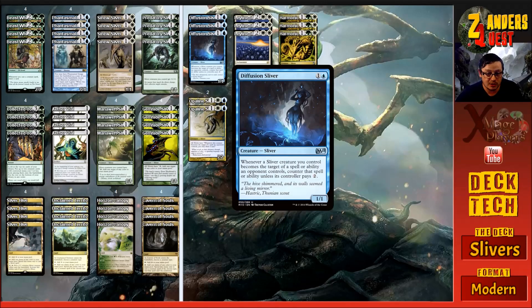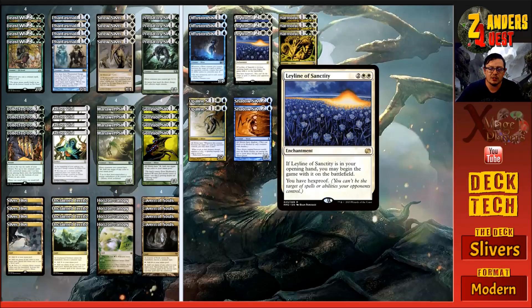Another really good one is three copies of Diffusion Sliver, which costs two mana - one and a blue. It's a one-one Sliver with 'whenever a Sliver creature you control becomes the target of a spell or ability an opponent controls, counter that spell unless its controller pays two.' With multiple of these out, a lot of the time they just haven't got the mana to do what they want to our stuff - making Fatal Pushes cost three, making activated abilities cost two, four, or six more depending on how many we have out. It's great disruption against control.